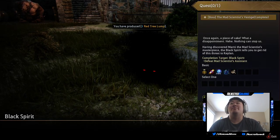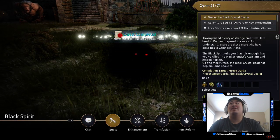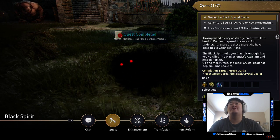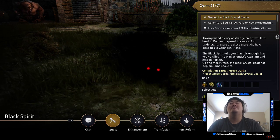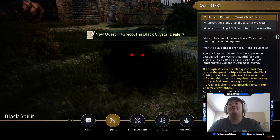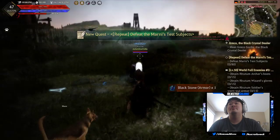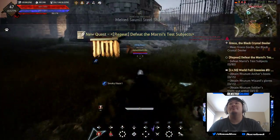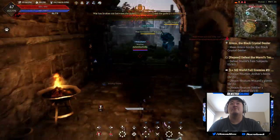Once again, piece of cake - what a disappointment, nothing can stop us. Greco the black crystal dealer - having killed plenty of strange creatures, let's head to Keplan to spread the news. As I understand there are those there who have close ties to Calpheon. Okay, so we need to... how many does it want? I'm gonna take it just to see. Oh, it wants us to kill 80. Okay, we can do that. I'm gonna go back here and clear these guys out real quick.